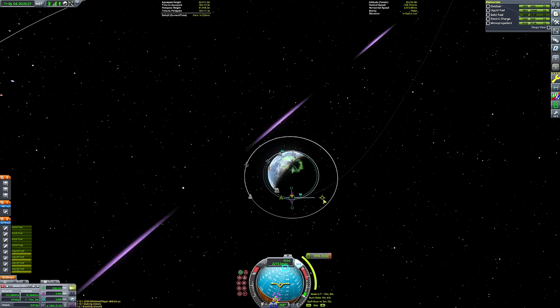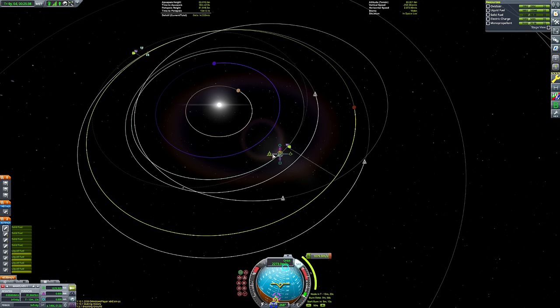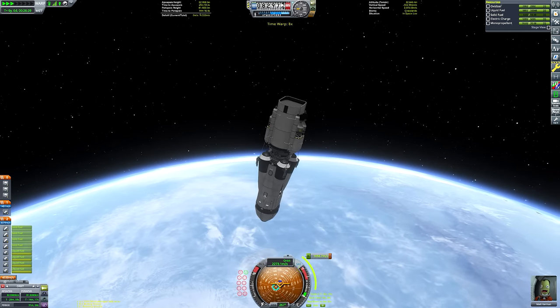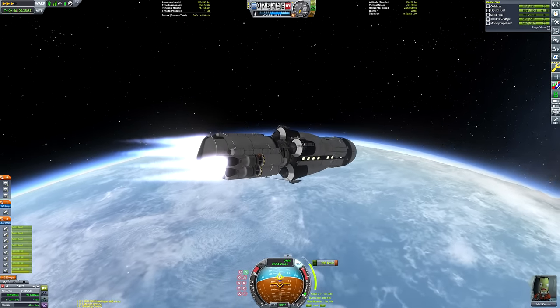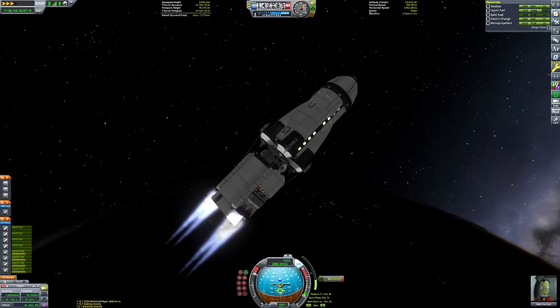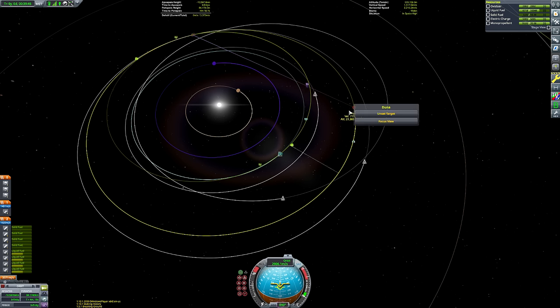Now it's time to plot our course to Duna. I know this has become a bit of a meme because I say it every time, but to get a Duna encounter you want to launch at a point where if you drew a line from Kerbin to the sun to Duna, the angle at the sun should be about 45 degrees. If you're not there, just go to your tracking station, hit up time warp and wait for such a time to arrive. That's how you get a really easy Duna encounter from low Kerbin orbit. You might not get one as quickly as I did because I've done hundreds of Duna missions and have that muscle memory.